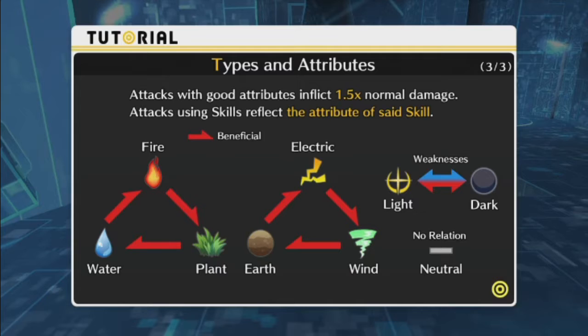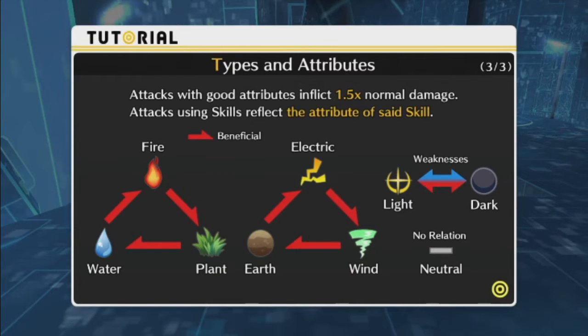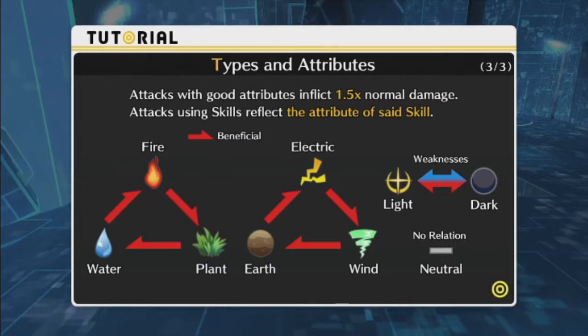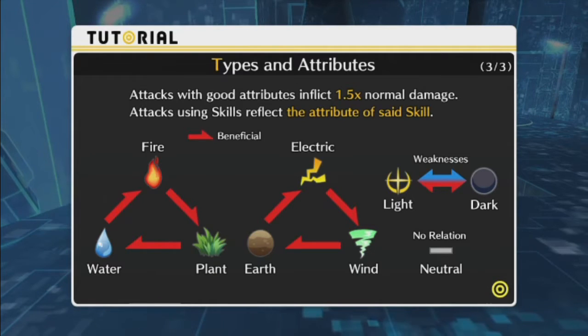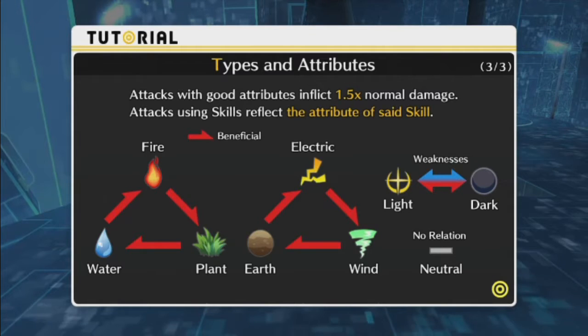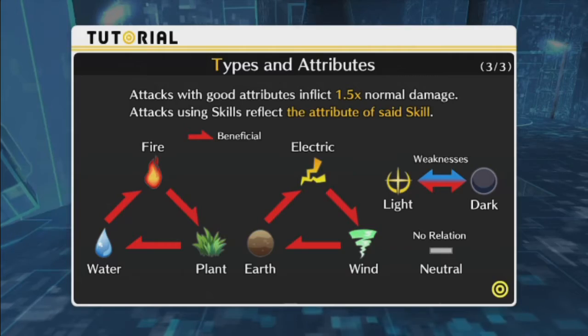Attacks with good attributes inflict one and a half times normal damage. Attacks with skills reflect the attributes of that skill. Fire is good against Plant, Plant is good against Water, Water is good against Fire. Electric is good against Wind, Wind is good against Earth, and Earth is good against Electric. White and Dark are good against each other, and Neutral and Gray have no relation.